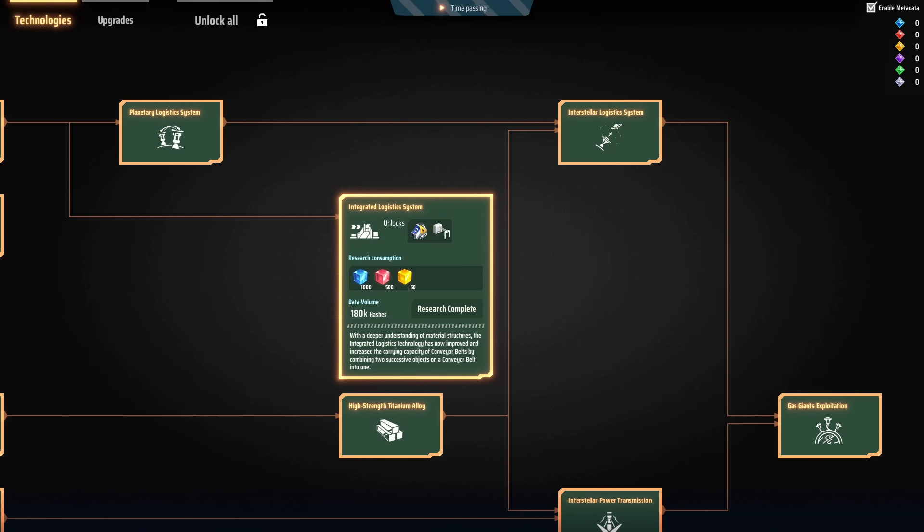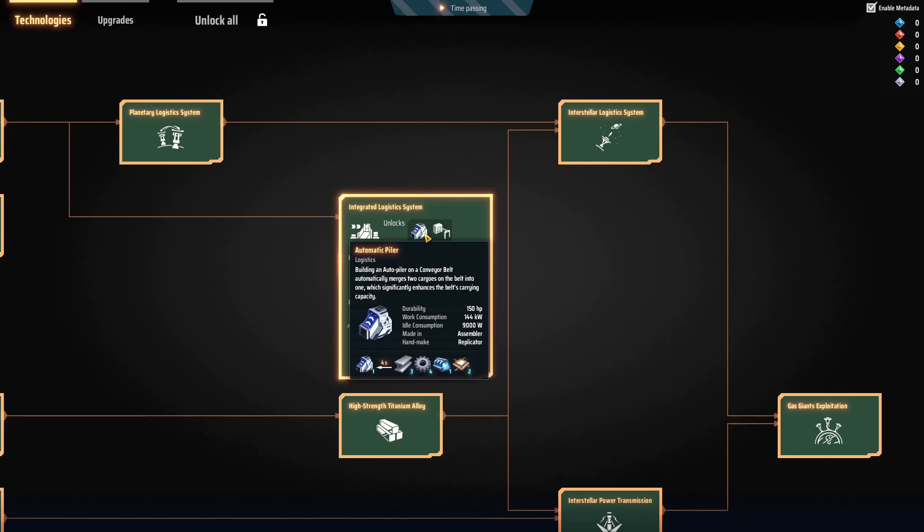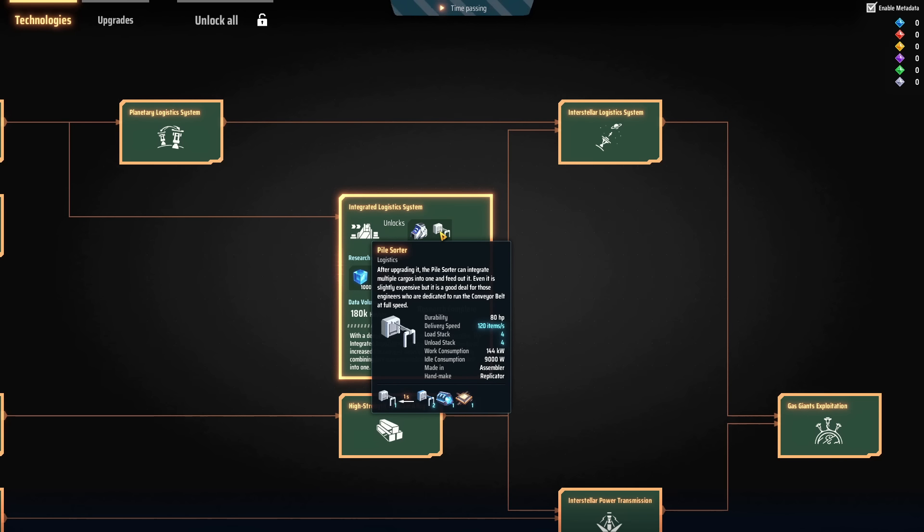You unlock the pile sorter along with the automatic piler, and they cost very similar resources. The pile sorter is slightly more expensive — you need two mark 3 sorters to make one — but I don't think you're ever going to be building the old stackers again. You can do the same thing with a pile sorter, and I can actually see replacing mark 3 sorters with pile sorters altogether, since they're basically doing the same thing but more efficiently, with more options like stacking up belts. These things are awesome and you're going to be redesigning a lot of blueprints.